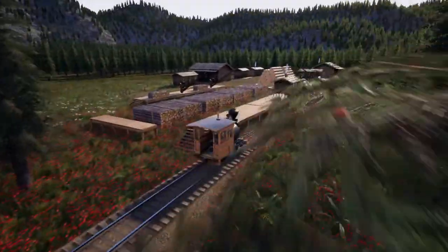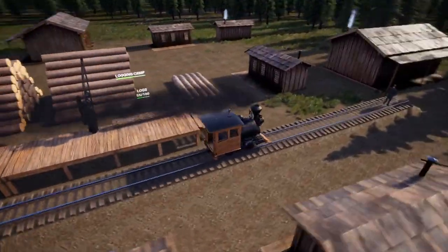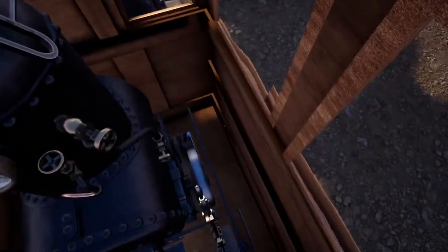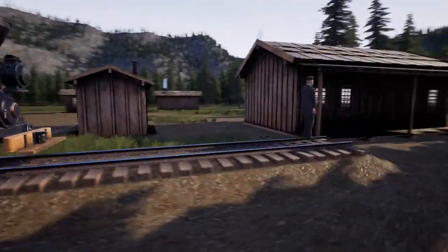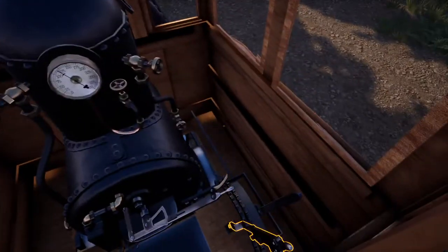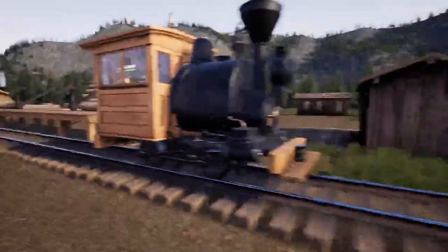I just got teleported back to the beginning of the spline for some reason. Yep, just keep going forward. You guys ready for this? There's no intention for Betsy to be derailable in this version. Yeah, so you just kind of get five feet from end of track and you just go. You also can't rerail this Betsy. And it's just the Betsy - there's no cars for it in the beta version.